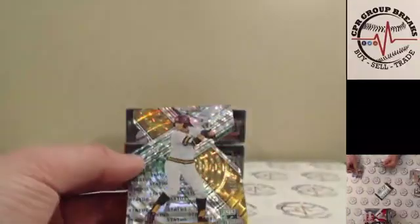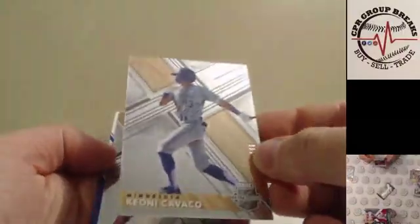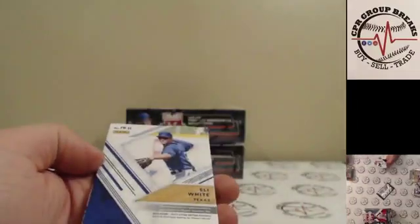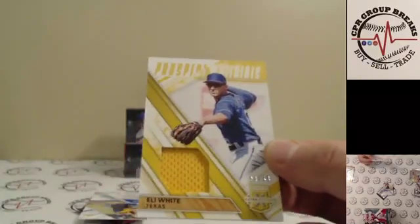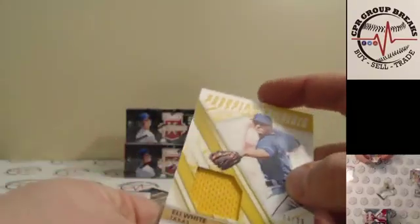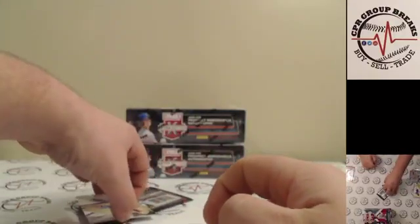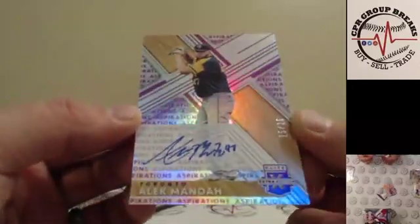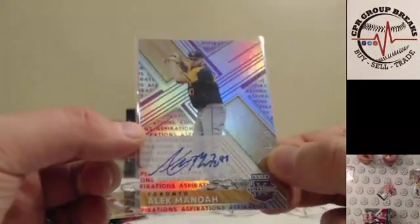Ivan Herrera for the Cardinals to $9.99 and Hunter Bishop to $49 die cut for the Giants. Thick relic here. Cavaco $9.99, O'Hop base, and Eli White for the Rangers — single relic to $99, prospect materials for the Rangers, who were traded. Next auto: Alec Manoa for the Blue Jays, on-card auto 25 of 25 — the Blue Jays' first round pick. It's a nice hit for the Blue Jays. Aspirations, 25 of 25.